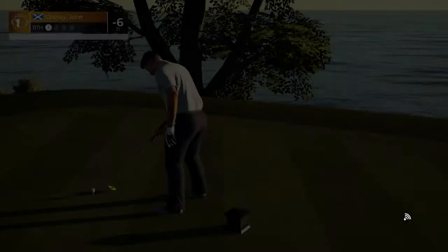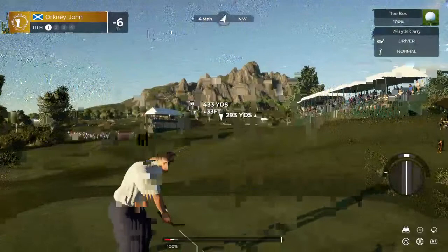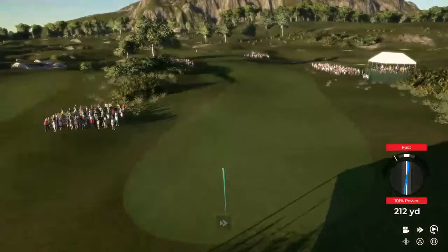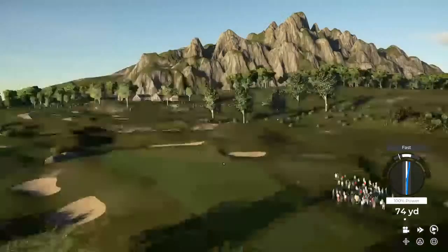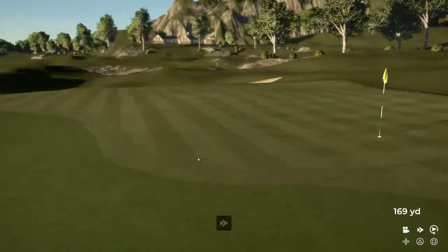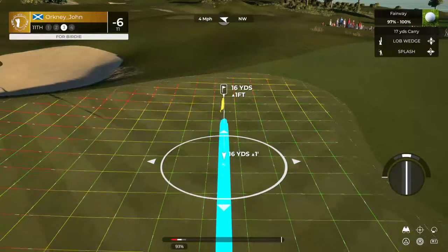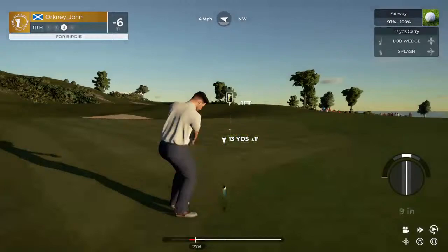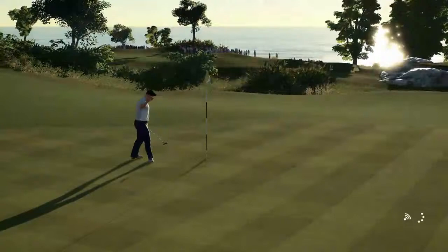And now teeing off on a par four. This one's in the fairway — sorry, we ended up in the rough. Second shot here on the 11th. Back on the fairway. Let's see if we can stick it on the green from here. This is our third shot. Here comes a three-footer. Well done on this one. After that one, you're at six under.